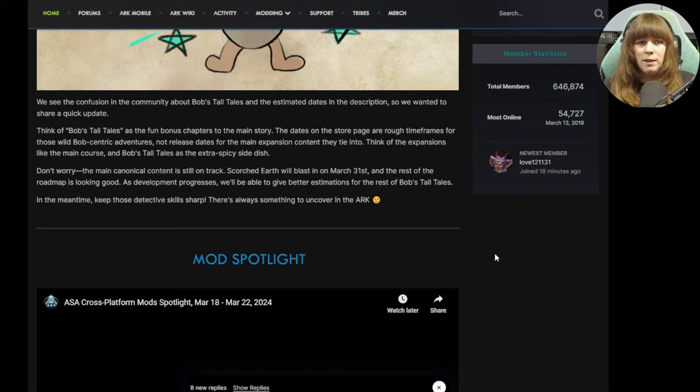Don't worry - the main canonical content is still on track. Scorched Earth will be blasted off on March 31st. They're going a day early, so that is really exciting. Really can't wait for that - it's going to be amazing. They said nothing about delays so far, the roadmap is looking good, and development progress means we'll be able to give better estimations of the rest of Bob's tall tales. No mention about delays for console or anything like that - this would be the time for them to say if that is the case. So touch wood, everything is good for that day.